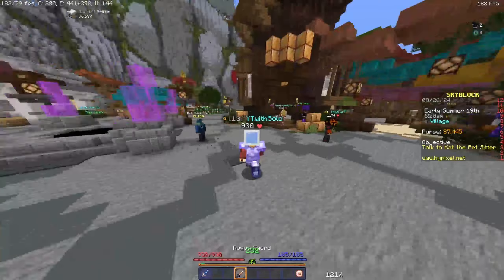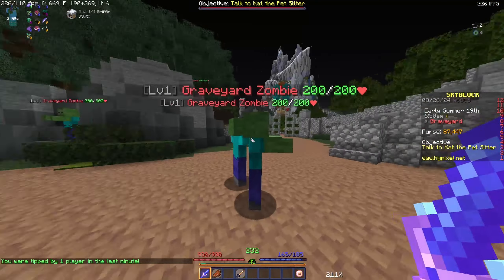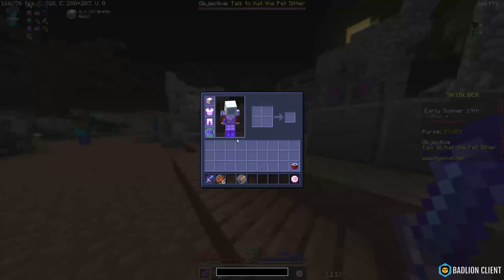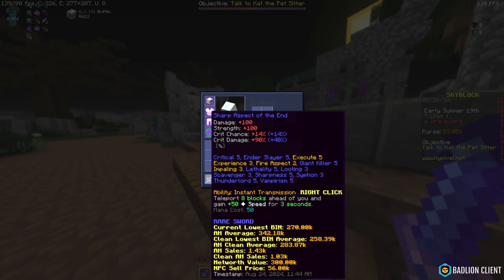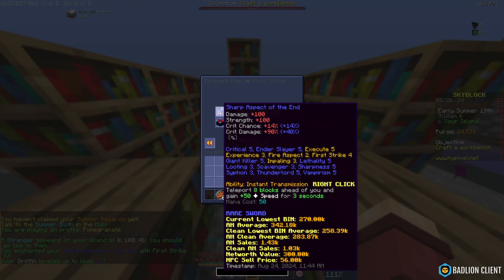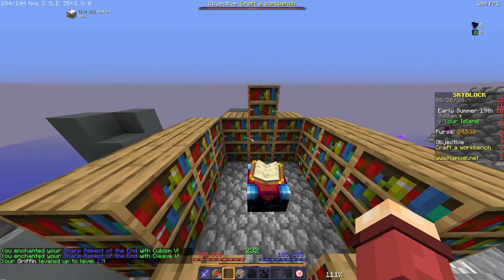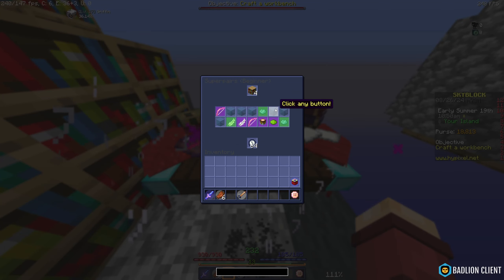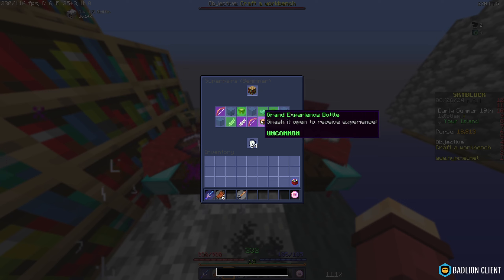Let me check my damage — okay, 1100. I don't have a great combat set and I'm still missing First Strike. I'll add Luck, Cubism, and Cleave. I forgot I should have bought one more but — grand sword, next. Okay, I'll take it.